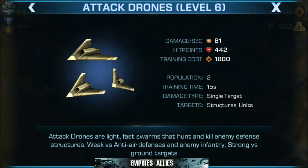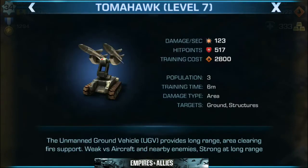So this is something to remind ourselves. Enemy attack drones in my gameplay kind of are the ones that go first. So I would definitely recommend leveling these up as much as possible so you can get as many hit points as you can to make them last longer. I usually utilize my attack drones the wrong way. Next up, Tomahawk — level 7. An unmanned ground vehicle that provides long-range area clearing fire support. Weak versus aircraft and nearby enemies, strong at long range. These are a godsend. I usually end up winning my matches with the Tomahawk because it sits in the back and fires nothing but missiles down on the area I'm targeting. So these are highly utilized in my attack strategy.